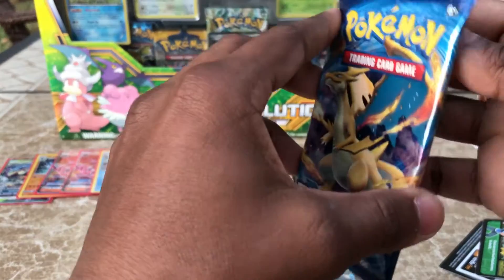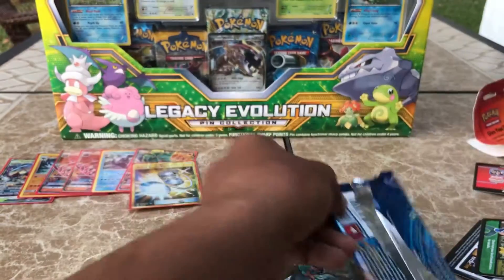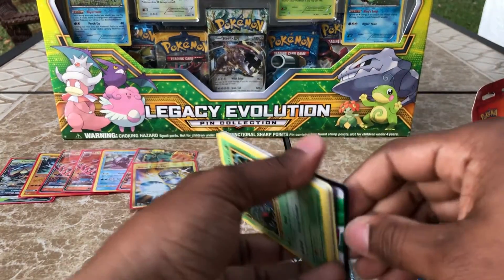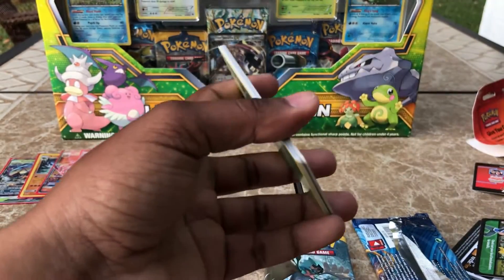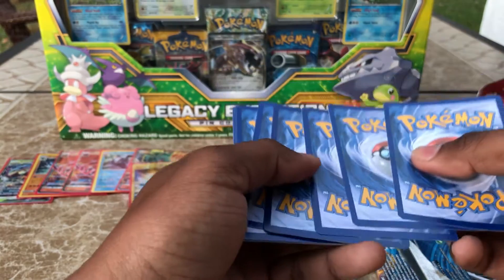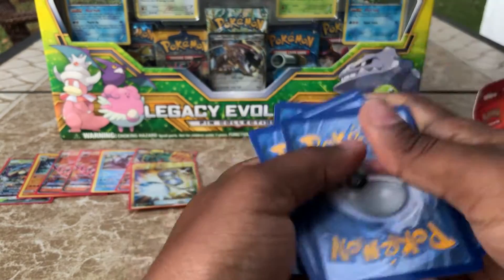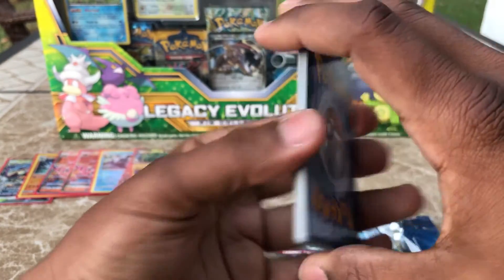But I'm feeling this Evolutions pack. Can we pull the Charizard? I think we can. I'm going to do three in the back, two up front, and hopefully that's the right one. I'm not sure — I will find out for my next video.